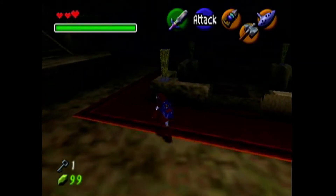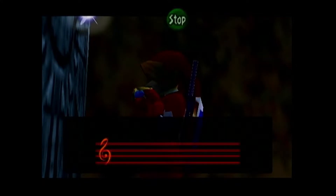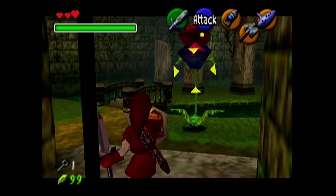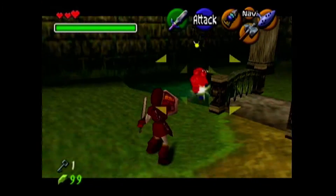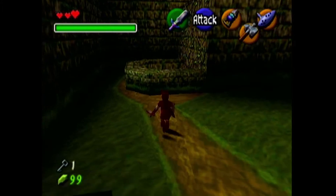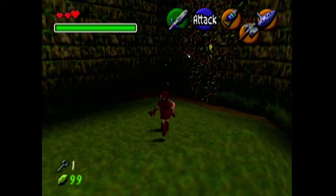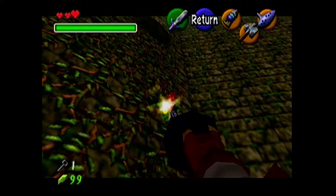The Forest Temple is not a bad dungeon by any stretch of the imagination, just not as good, I think. Also, if you were wondering, when we pull up the inventory at some point in this video you'll see I have the Lens of Truth already. That's because we glitched into the well way earlier than needed — right when you get to Kakariko Village we got the bottles and went into the well. It took like five minutes, maybe less. It took longer to activate the glitch, to be honest. But that balanced out with the time it takes to get the Song of Storms. I just like doing it in that order so we don't have to turn into Young Link right after we get the Nocturne of Shadows, because that's always really lame.